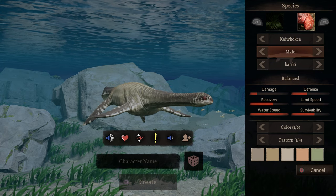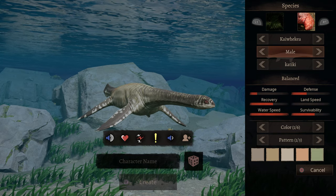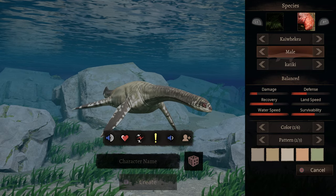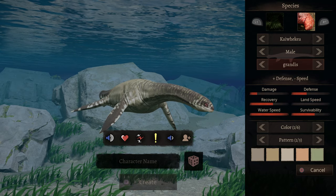Welcome back to another video. In this video we are going over the new fully aquatic creature that just came out today, as well as the new Gondwa map. It's the Kai — I don't know how to say his name — but this guy right here is a fully aquatic creature and looks pretty big and pretty amazing.